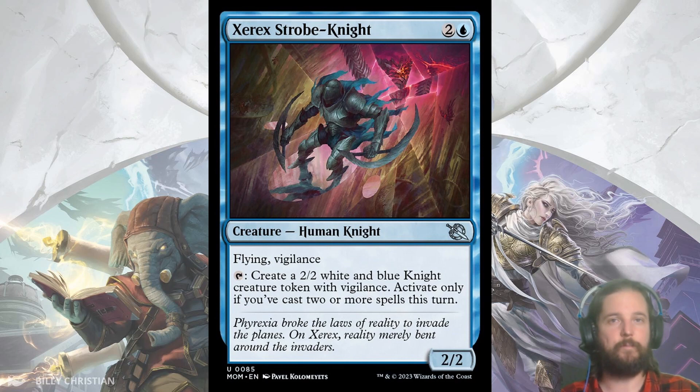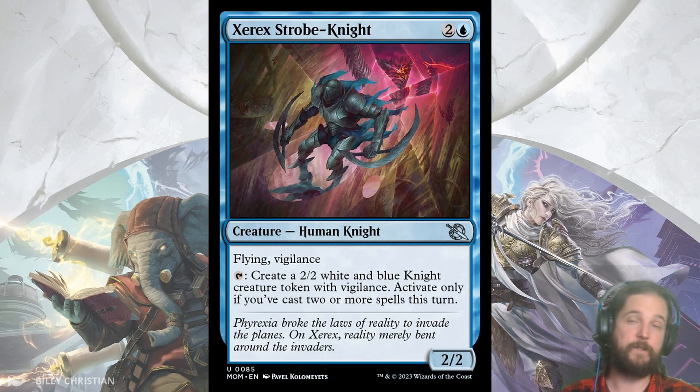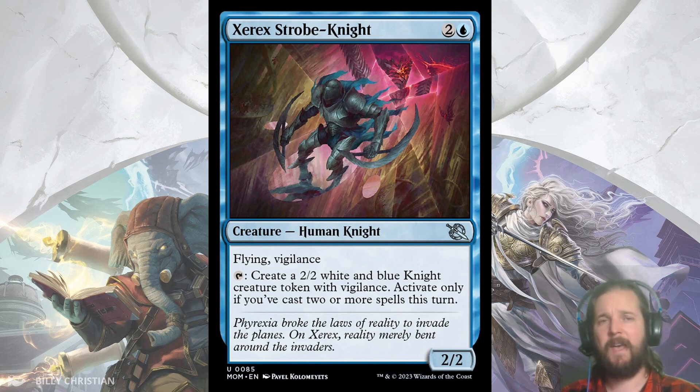My last blue uncommon is Xerex Strobe-Knight, a 2/2 flyer with Vigilance for 3, but it can tap to create a 2/2 knight token whenever you cast 2 or more spells in a turn — this includes creature spells, so putting 3 bodies on the board should be quite achievable. Xerex fits especially well in the Azorius archetype, which is about knights, going wide, and Convoke.